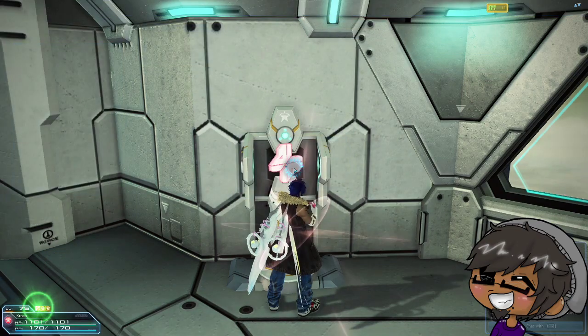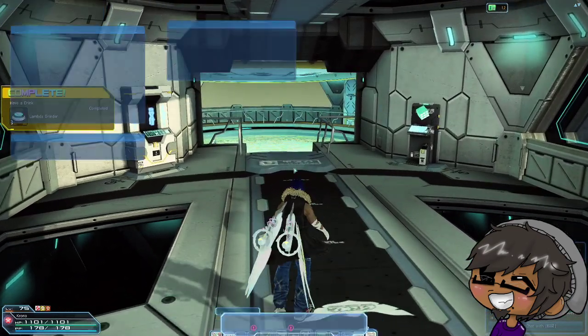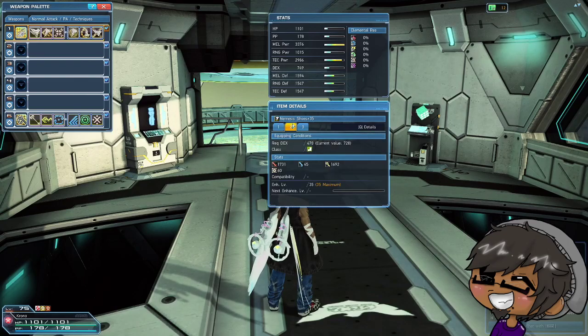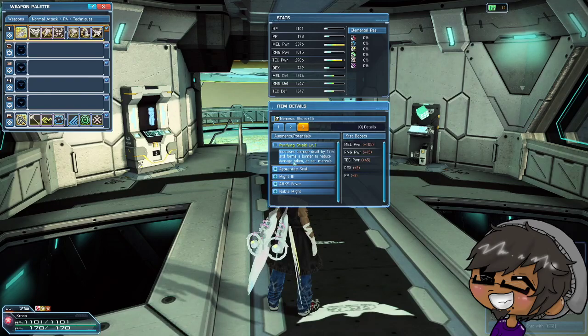I'll leave our boosters on shift to drink. Some people have asked how I have so much damage and attack, so let me go over my gear. I'm using nemesis shoes affixed with melee power. The reason I use them is because of the shield on the potential — it increases damage by 17% and forms a barrier to reduce damage taken at set intervals. It reduces your damage taken by 40%, happens one time, then the shield breaks and won't be up for 30 seconds. The shield also cuts the PP you use for abilities by about 20%, so it's pretty nice.